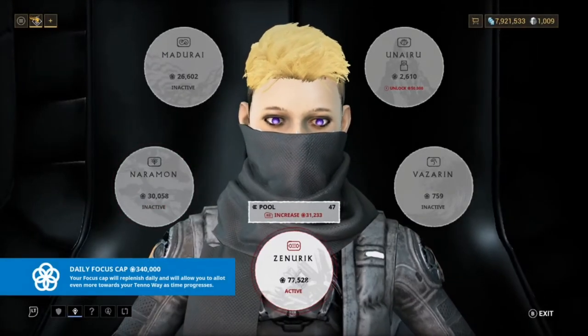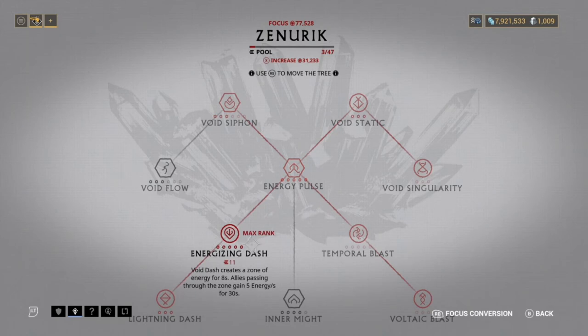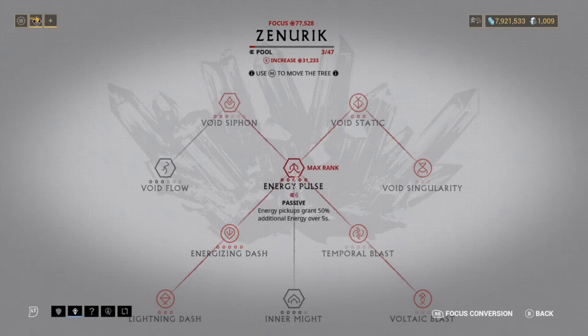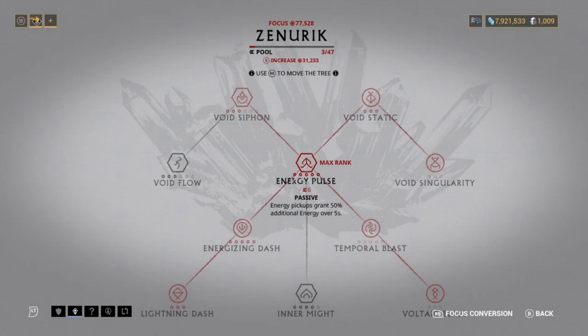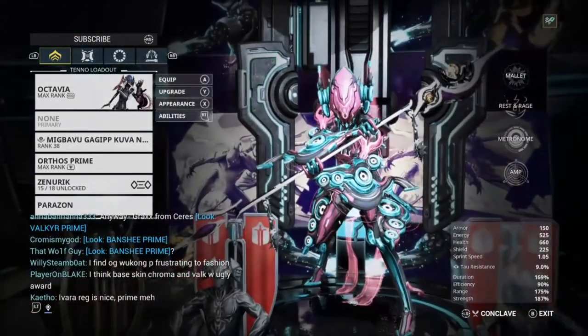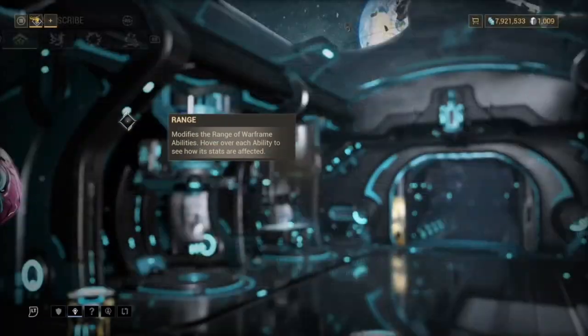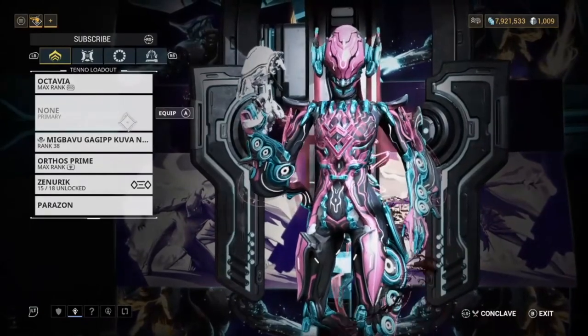The arcane we use is Zenurik, so we can get energy really easily. We've got Energizing Dash — basically it creates a zone of energy for eight seconds. Passing through the zone grants five energy per second for 30 seconds, so you want to be using this all the time. Energy pickups also grant 50% additional energy over five seconds. And if you didn't know, with Octavia when she uses one of her abilities she gains energy as a passive as well.